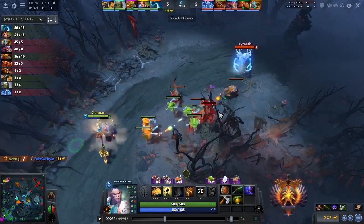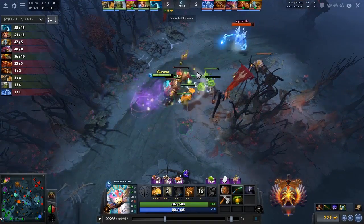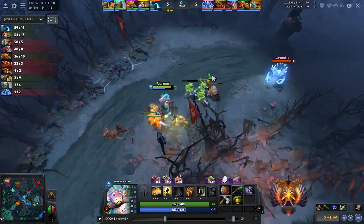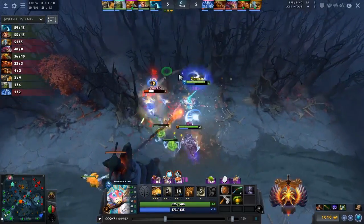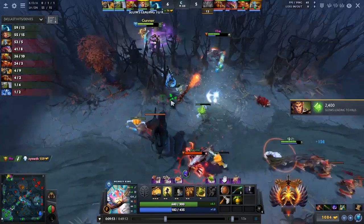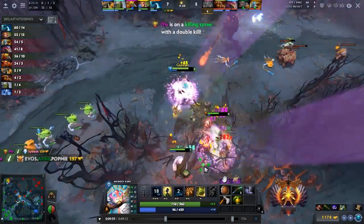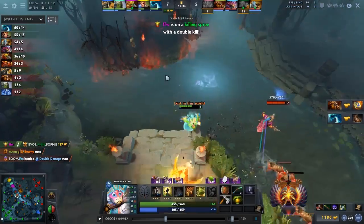Straight away you can see the AA is level 4 and it's almost 10 minutes — AA will get a Tome of Knowledge and reach level 6, so this is a really weak spot for AA right at this point. In combination with Bounty Hunter, this is a relatively easy kill to get. In some cases that could have been bait, but because they have vision on mid lane, you can literally see there wasn't going to be an easy counter-initiation from the enemy team.